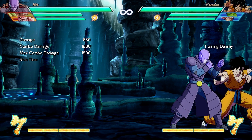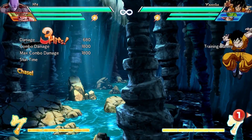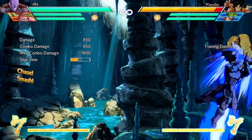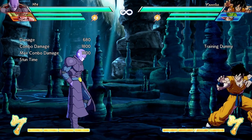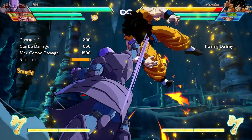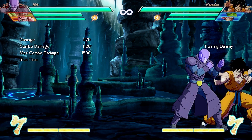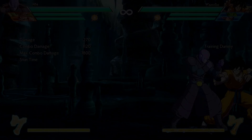You get one homing super dash per jump, and you will always do a super dash automatically the first time that you hit H immediately following a smash from a heavy attack. A smash being the kind of heavy attack that sends an enemy flying away from you, like 5H or 2H. Also, you only get one proper smash per combo.